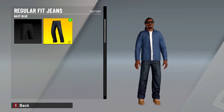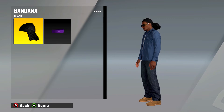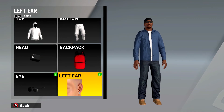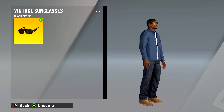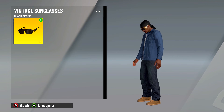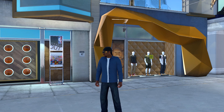Got some navy blue jeans. Sometimes I equip the durag, sometimes I don't — it looks fine both ways. I gave him an earring on the left ear and his signature pair of sunglasses. These are a must; they cost five grand, but they're a must if you want to look fresh in the park.